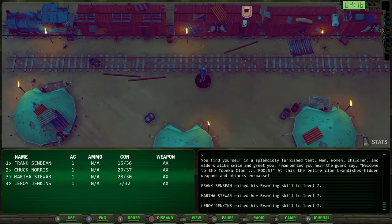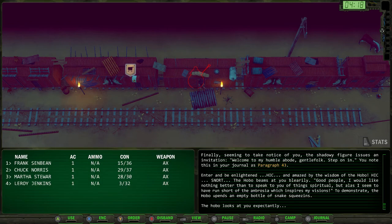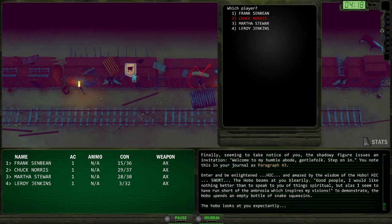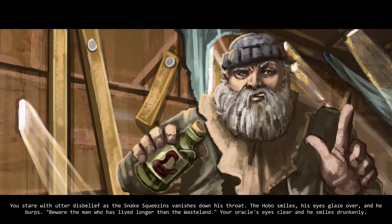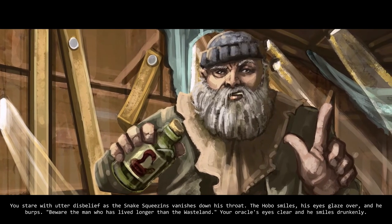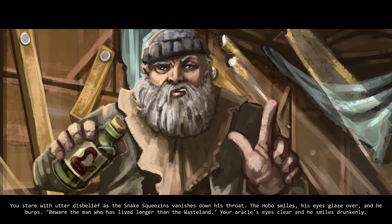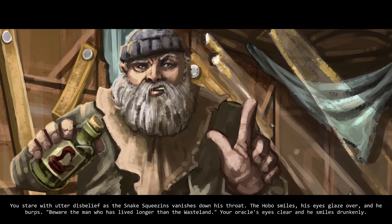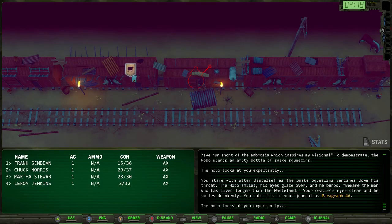We exit the tent and go back to the hobo's trailer. Hit the use button, find the snake squeezins in Chuck Norris's inventory, and use them. 'You stare with utter disbelief as the snake squeezins vanishes down his throat. The hobo smiles, his eyes glaze over, and he burps: Beware the man who has lived longer than the wasteland. Your oracle's eyes clear and he smiles drunkenly.' That's the prophecy — we'll find out what it means later.